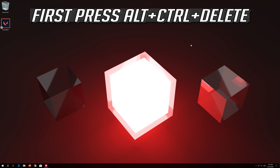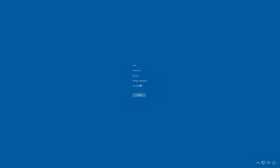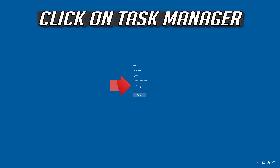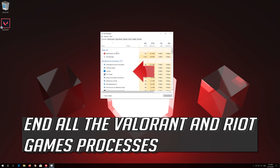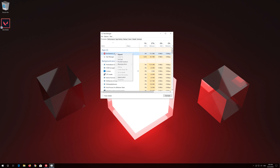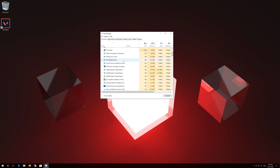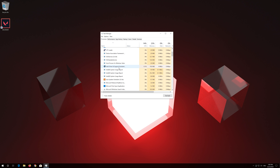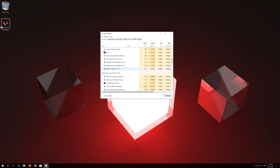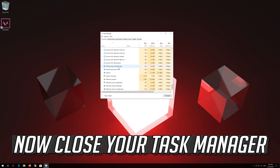First press Alt-Control-Delete. Click on Task Manager. End all the Valorant and Riot Games processes. Now close your Task Manager.